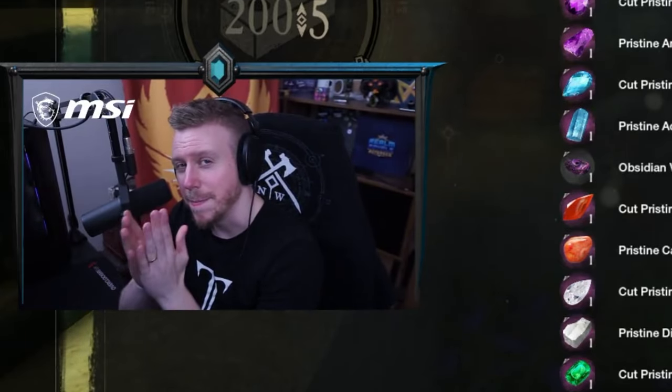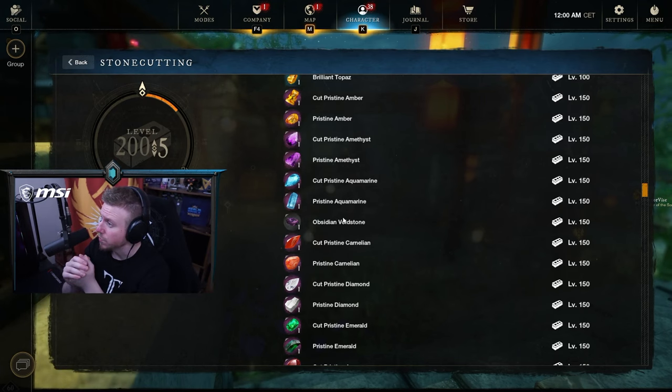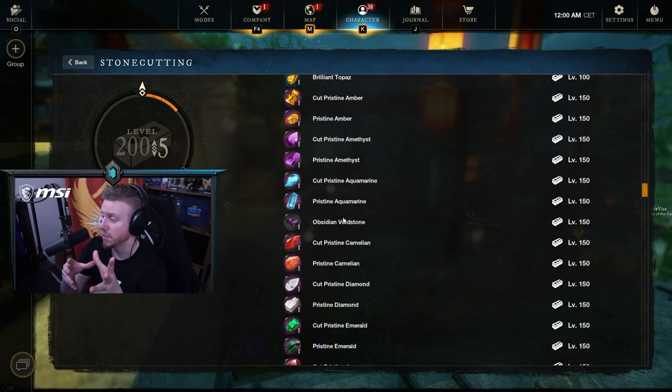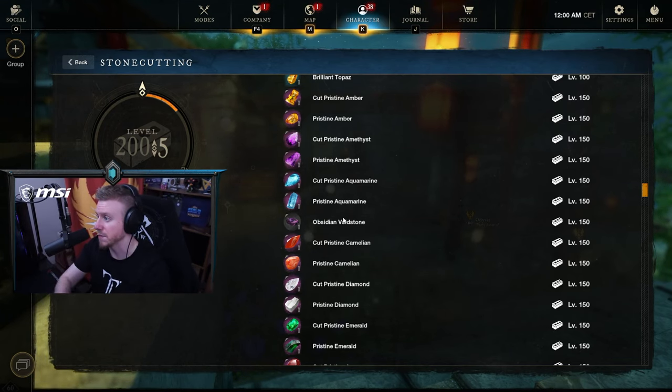Hey guys, how's it going? It's Baggins here and today we're going to be talking about gems in New World. I've seen a bunch of you guys have questions on which gem you should put in your armor, which gems on your weapons, do you need to change them for mutations, or for a normal run of Genesis. So in today's video we'll do a quick run through of each individual weapon, some recommendations I have, and what you should put in your armor for PvE, PvP, and mutations.